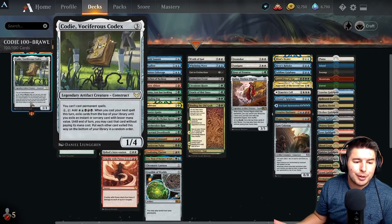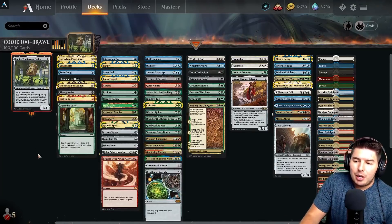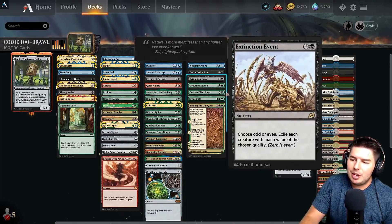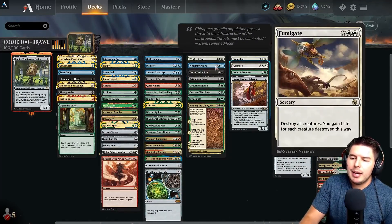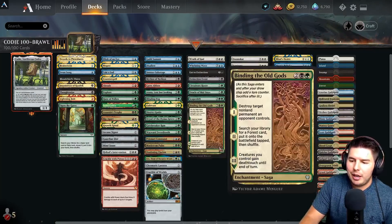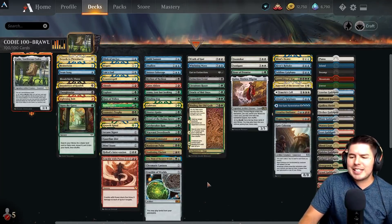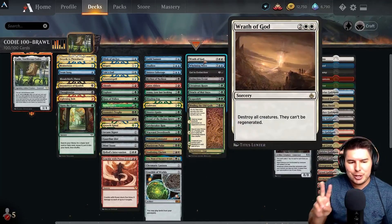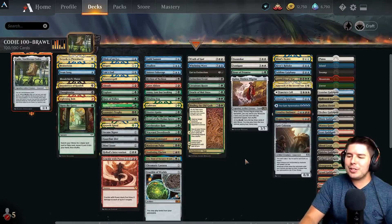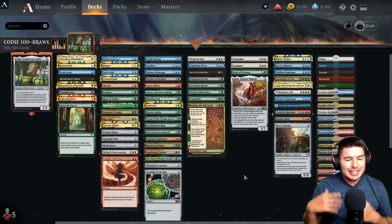With Cody being able to be a colorless creature that comes out on turn three as a good blocker, we're fine if it dies the first time because we want to get to the value. We also just want to be able to cast our board wipes on turn four, and we have plenty — Wrath of God, Whelming Wave, Extinction Event, Doom Scar, Fumigate, Gates Ablaze, Deafening Clarion. We also have a bunch of removal in the early game to make sure we can take care of their stuff.